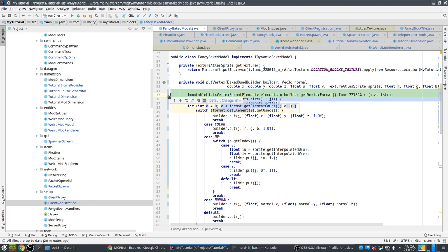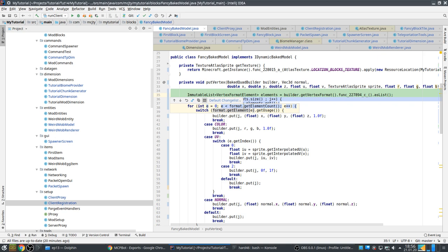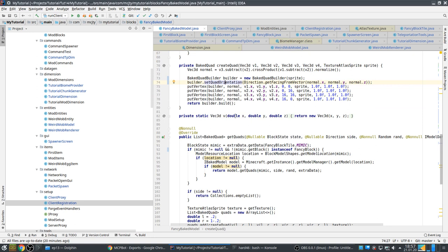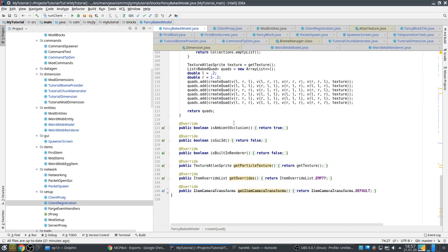Instead of directly getting `format.getElementCount()`, you now get the format from the builder, do it as a list, and iterate over the elements like that. There's also `setQuatOrientation` — I think it's new; I didn't do it in 1.14, but in 1.15 it's needed, otherwise you get a crash.